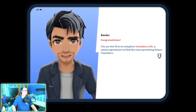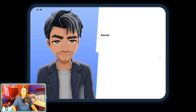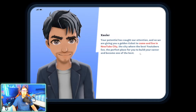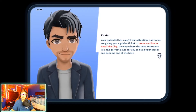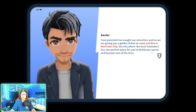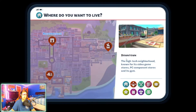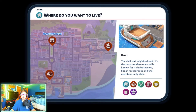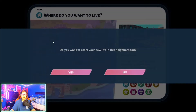Let me quickly add the browser source for my donors. The game dialogue says: 'Congratulations, you're the first to complete a Youtubers Life social experiment. Your potential has caught our attention and we're giving you a golden ticket to come and live in New Tube City — the city where the best youtubers live. Do you accept the challenge?' — Sure!